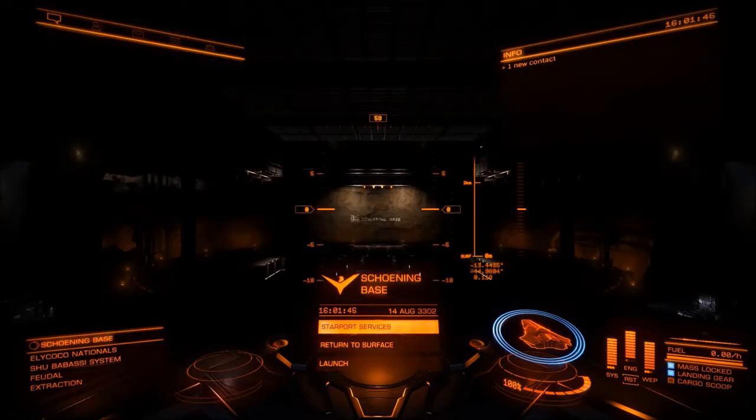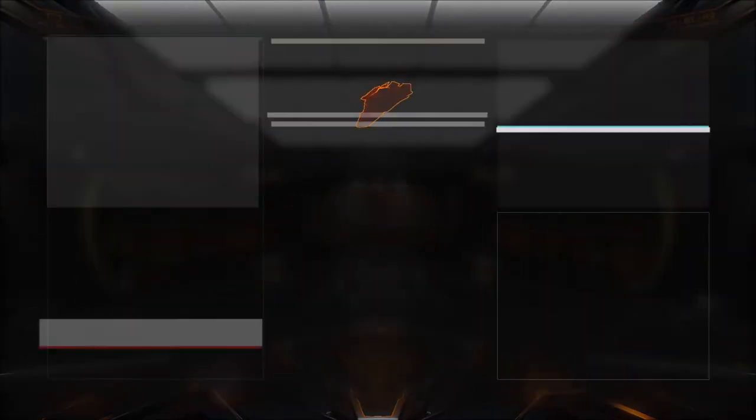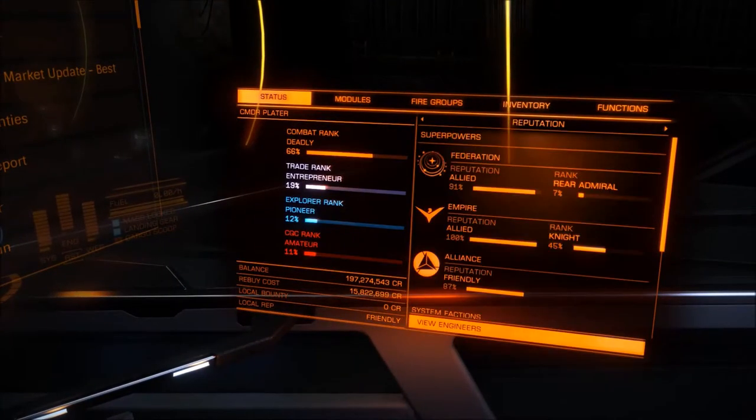Hello Commanders, Commander Plater here. Today I have an Elite Dangerous Empire Ranking Guide — a little place where you can grind out to make everything a little bit easier for you. First of all, you want to get yourself down to the Shububasi system. I'll show you in the map a little bit later on, and also in the description it will tell you how it's spelt.